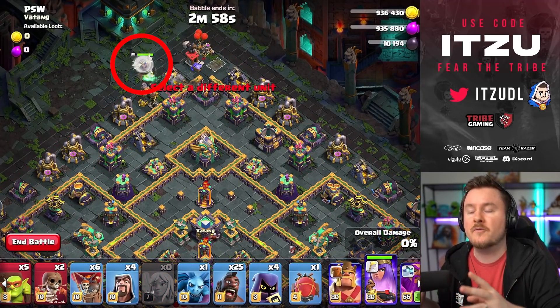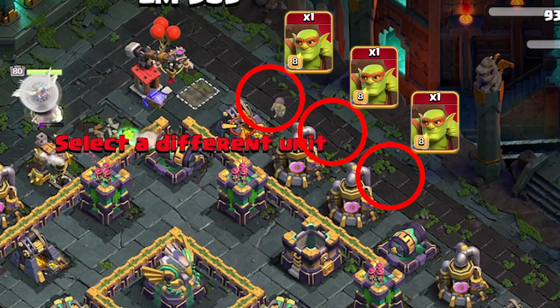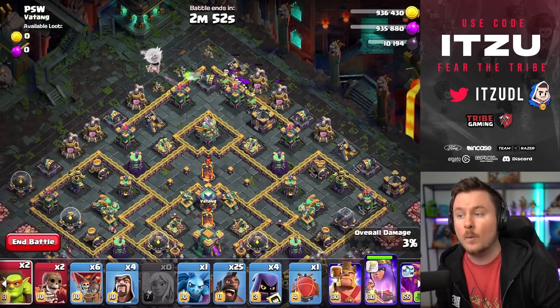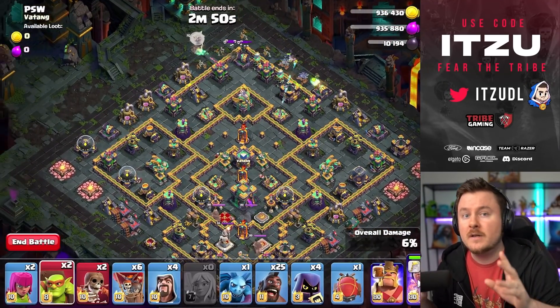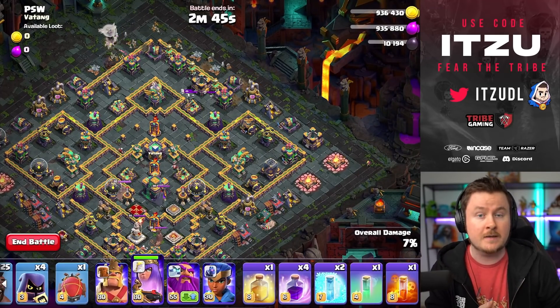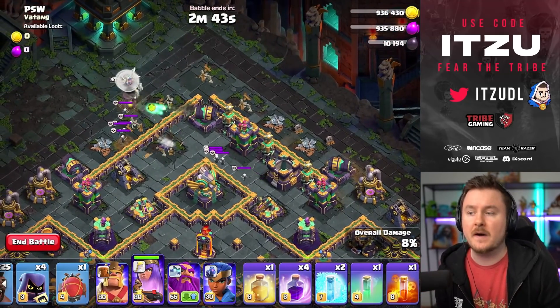We're starting things off with the Queen — no test loon and you do not need any Rages. Three Sneaky Goblins to make sure the Queen is going the right way. You do not have to concentrate on the Queen right now. Put one Archer on the 9 o'clock side, one Archer on the 3 o'clock side, and take your time. Everything is fine.